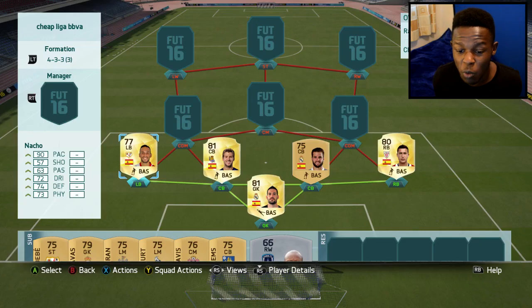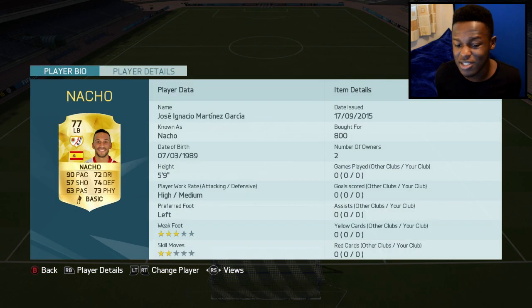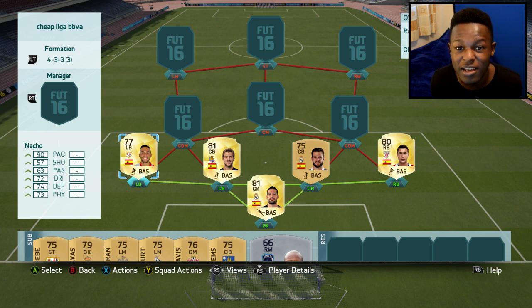On the other side I went with another pacey player in Nacho at left back. As you can see he's got 90 pace, 74 defending and 73 physical. They're not the highest stats, but his 90 pace, 74 defending and 73 physical actually allows him to get back and get the ball off some pacey players.